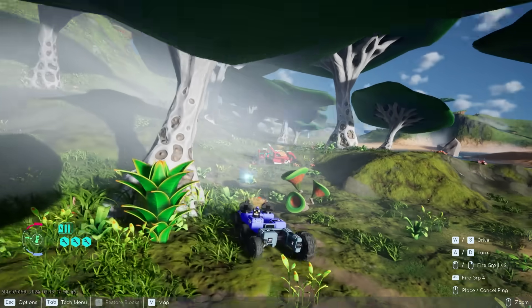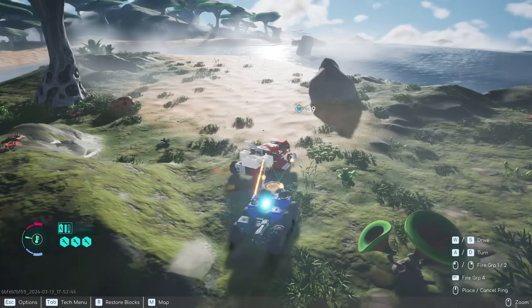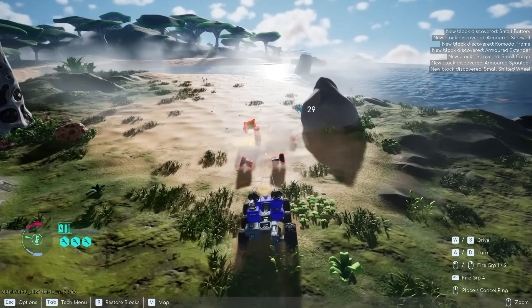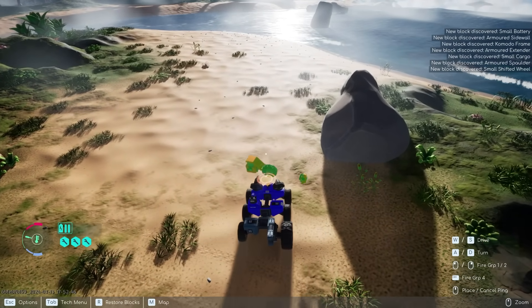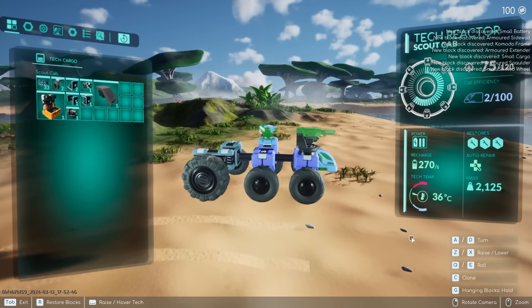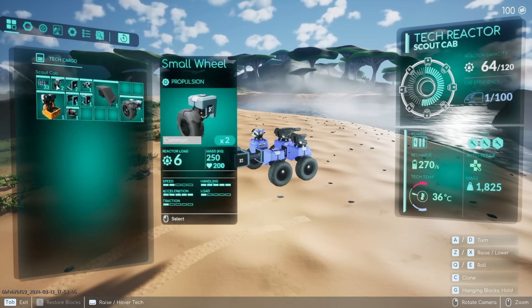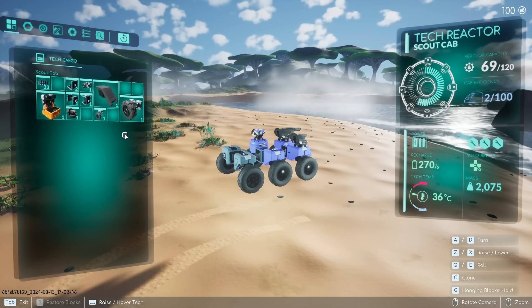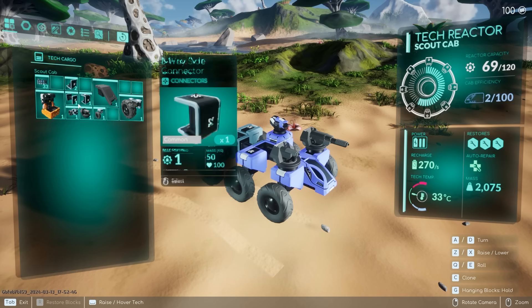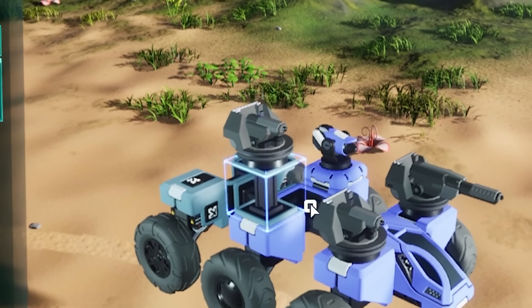We got an enemy right here! This big gun is awesome — holy man, we just destroyed that dude and got a lot more pieces. We didn't get another big tire, but we did get another little tire, so I'm going to add that to the back. We did get another gun too, so I'm going to add a connector right there and put this gun above.